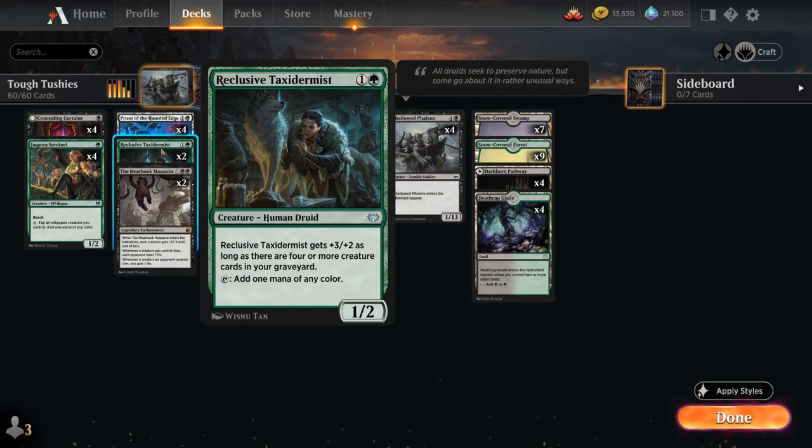We also have 2 copies of the Reclusive Taxidermist, a 1/2 that can tap to add 1 mana of any color, so a little bit more ramp. If we have 4 or more creature cards in our graveyard, it gets +3/+2. For the most part we're happy to keep it as a 1/2 since that enables some of our synergies, but once we get to 3 or more creatures in the graveyard, we're usually fine with having a 4/4 instead.